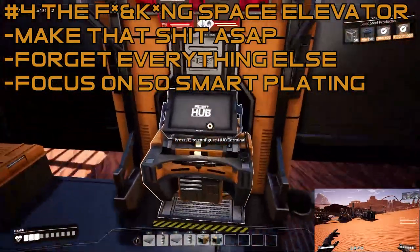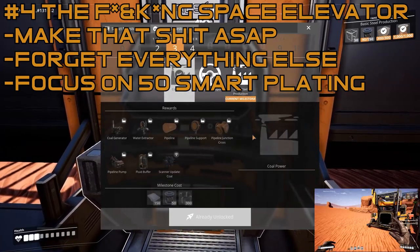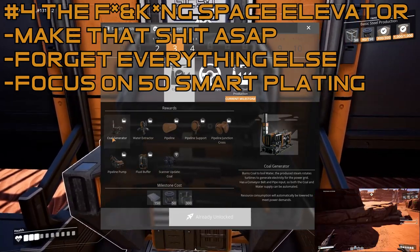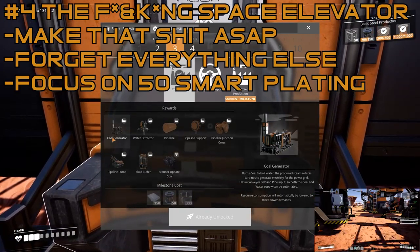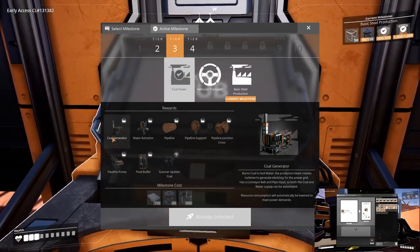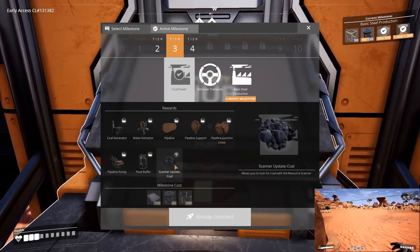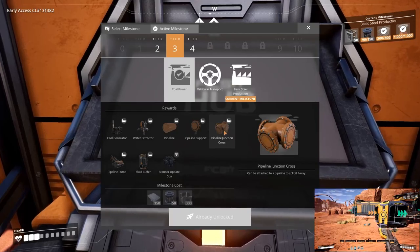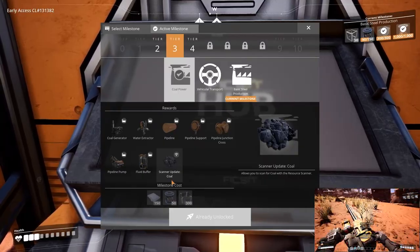Just get your 50 smart plating, jam it into the space elevator, and you'll unlock tiers three and four including coal power. For coal power you get the coal generator, water extractor, pipeline, pipeline support, pipeline junction cross, pipeline pump, fluid buffer, and you can now scan for coal.